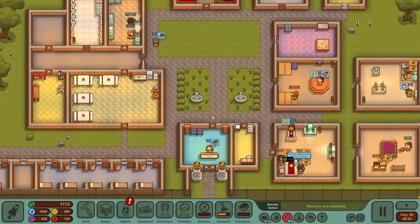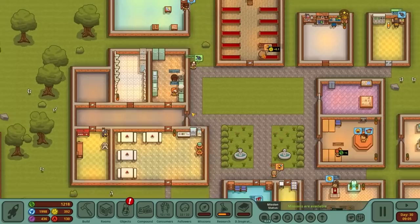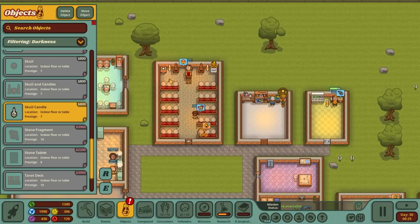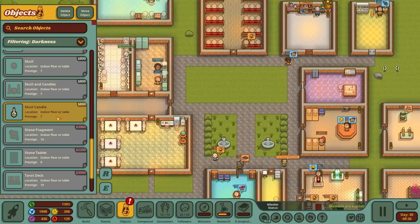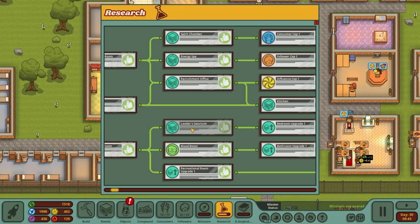Welcome back to Honey I Joined a Cult. In the previous episode we were spending a lot of money on flowers and also did a lot of upgrades around the property - we managed to get bedroom extensions to increase prestige, put in doors, and we have items like the skull candle that we can place in areas to increase prestige.